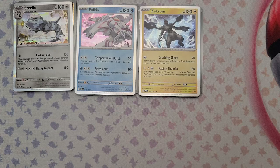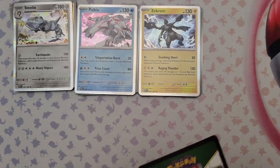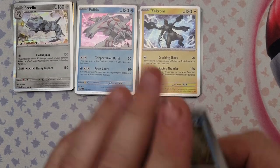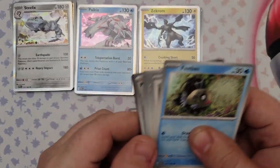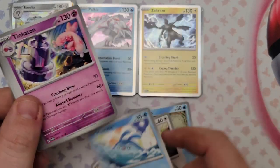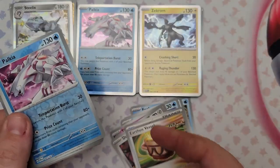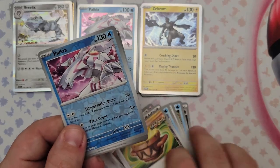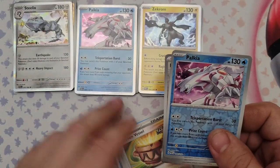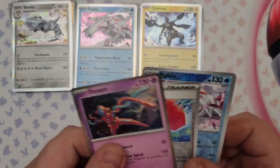That was all nine packs from the Iron Valiant box. Now into the Roaring Moon box — pack number 10. Pulls: Feebas, Ambipom, Galvantula, Mantyke, Tinkatuff, Durant, reverse foil Earthen Vessel, reverse foil Parasol Lady (second one), and the rare is Deoxys. Deoxys has Sigh Punch for one psychic energy doing 30 damage, and Genome Spiral which moves all energy from this Pokemon to your bench Pokemon any way you like.